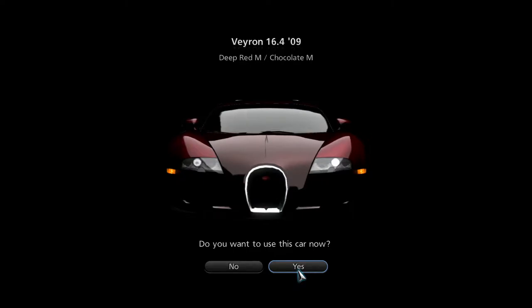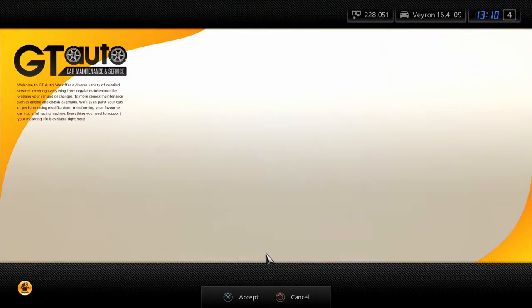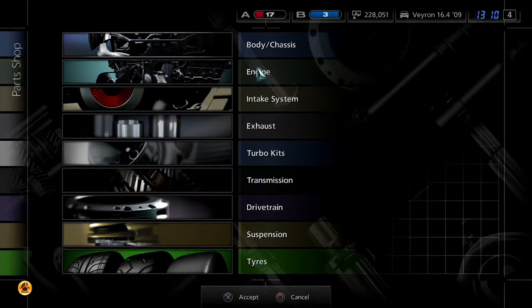I just got the Bugatti Veyron — that is like my dream car. It's not in a colour scheme that I like, but wow. That sounds amazing. I don't like it... what have I done? I have ruined it. So for the next championship we're going to take the Bugatti Veyron — I can't believe I'm saying that. That is awesome.